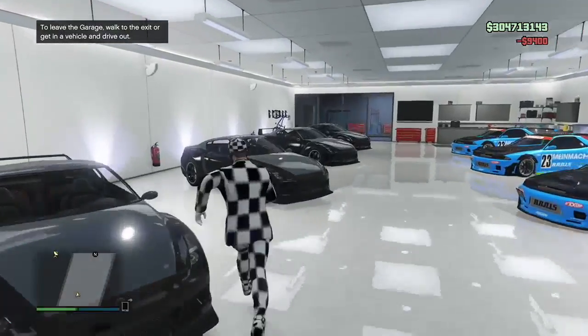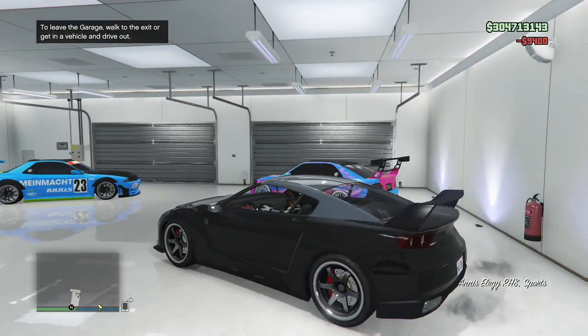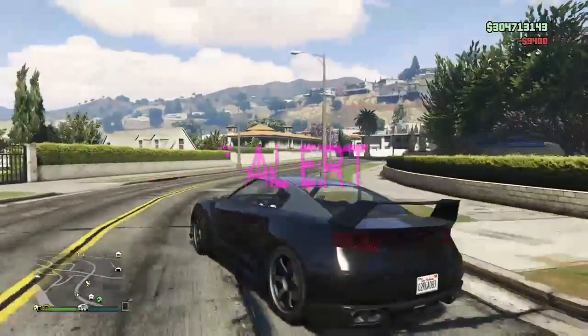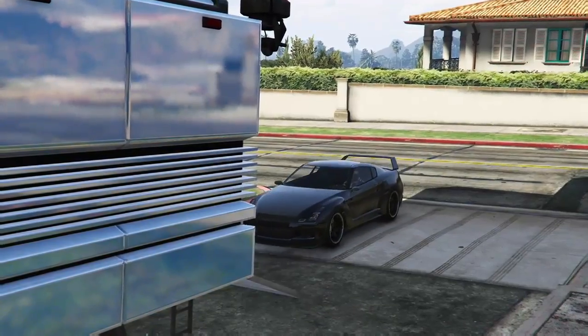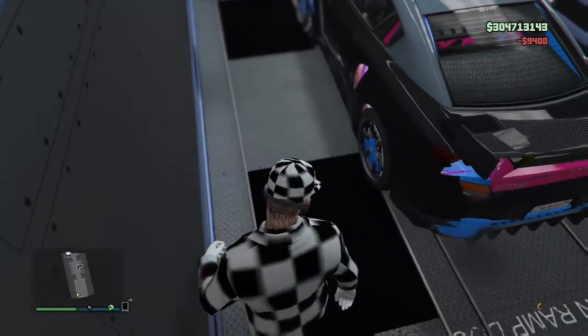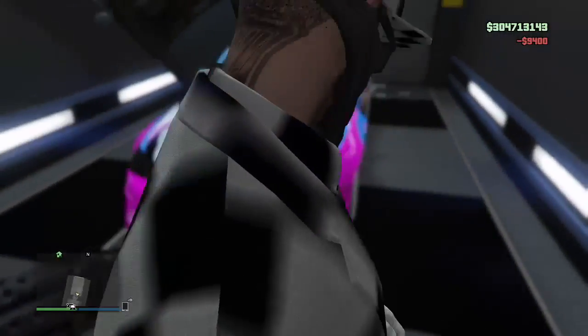Grab one of the RH8s — remember which slot you took it from. I'm grabbing the one in slot four; this is where the original car is going to get transferred to. Drive out, go to the MOC, and once again you'll get the menu asking if you want to transfer the vehicle — say yes. Get the animation. What just happened is we transferred our original car with the custom plate to the garage, and now the RH8 is glitched through the car again.